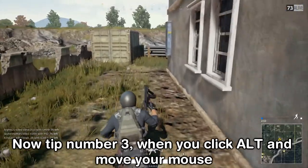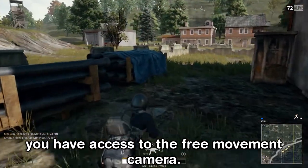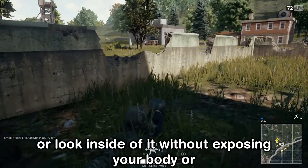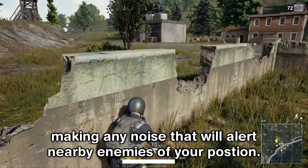Tip number three: when you hold Alt and move your mouse, you have access to the free-look camera. This is very useful when you want to peek around a building or look inside it without exposing your body or making any noise that would alert nearby enemies to your position.